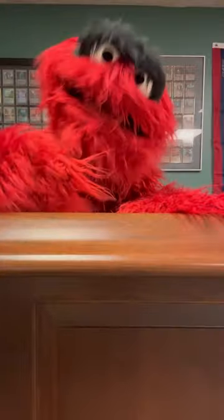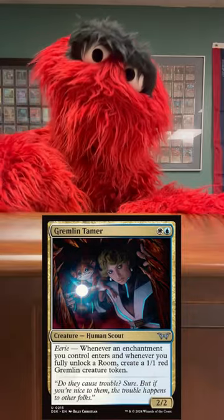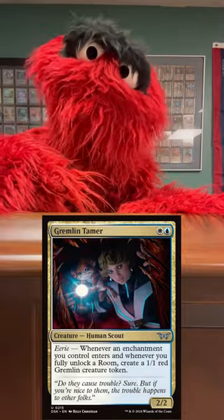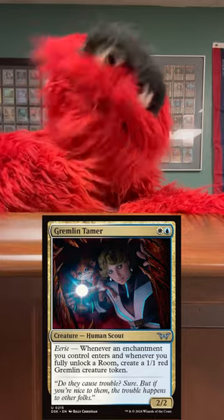The first thing you need is Gremlin Tamer. This is a 2/2 human scout that says: whenever an enchantment you control enters the battlefield, and whenever you fully unlock a room, create a 1/1 red gremlin creature token. We know how to make gremlins.